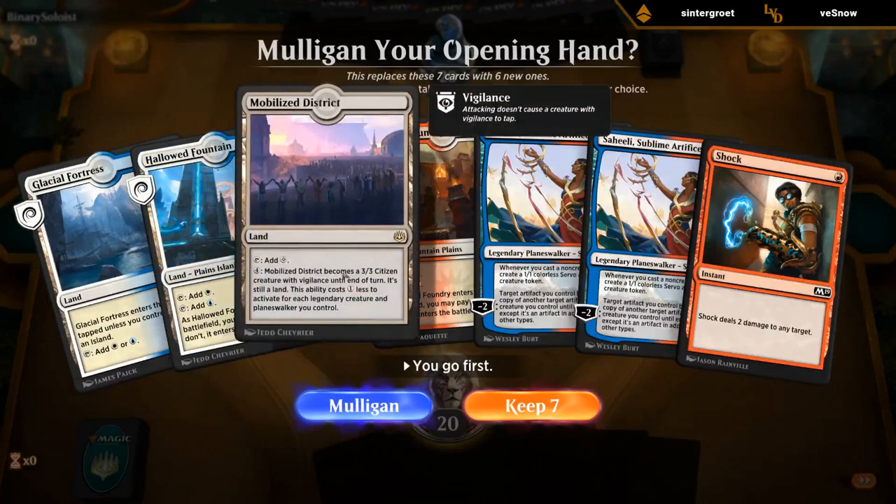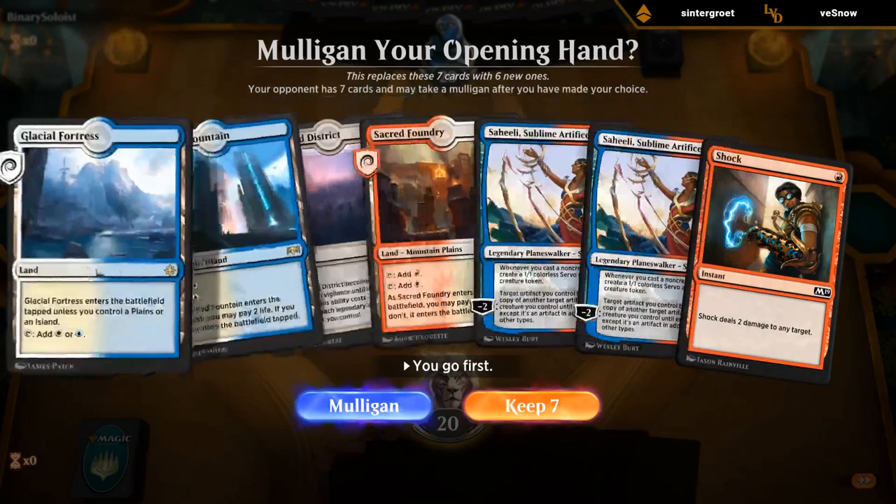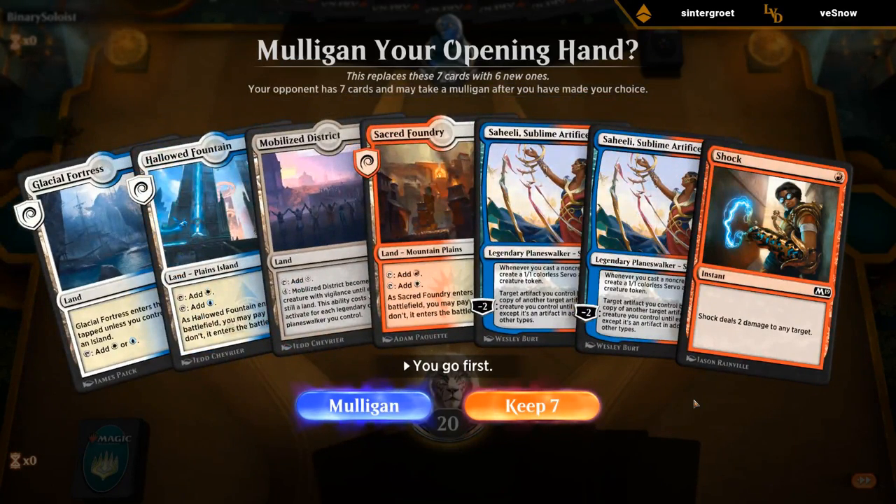We might get to see Mobilized District in action this game. Double Saheeli is maybe not great — don't have any other planeswalkers, but I don't think we can mulligan. Just gotta hope we draw into some planeswalkers — there are a few of them in the deck, as you may have noticed.